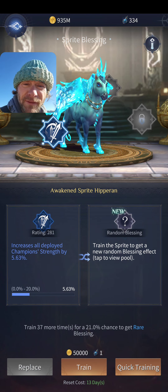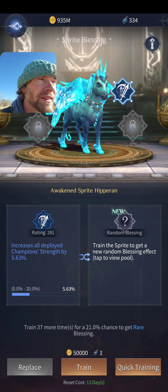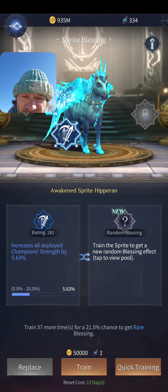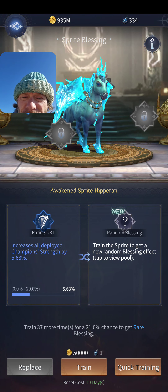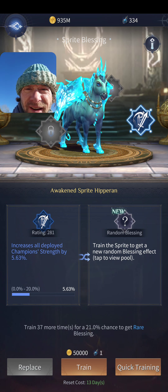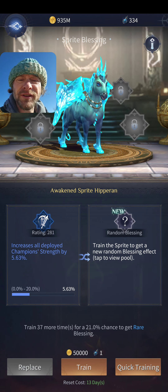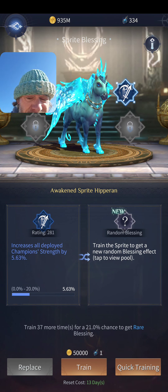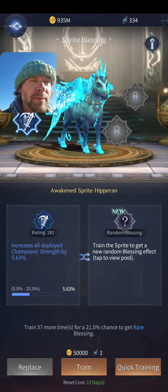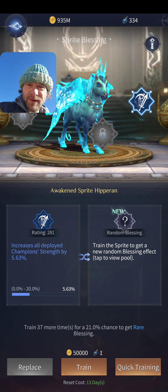When you train sprites, this is where you can get different abilities. Each sprite starts with one, and some abilities unlock after ascending a few times — they can have up to three abilities each, which get really powerful, some being class-specific. You can replace an ability if you want. Training costs gold and one of these vials — I have 334 of them. Each train is a chance at an awesome new ability.